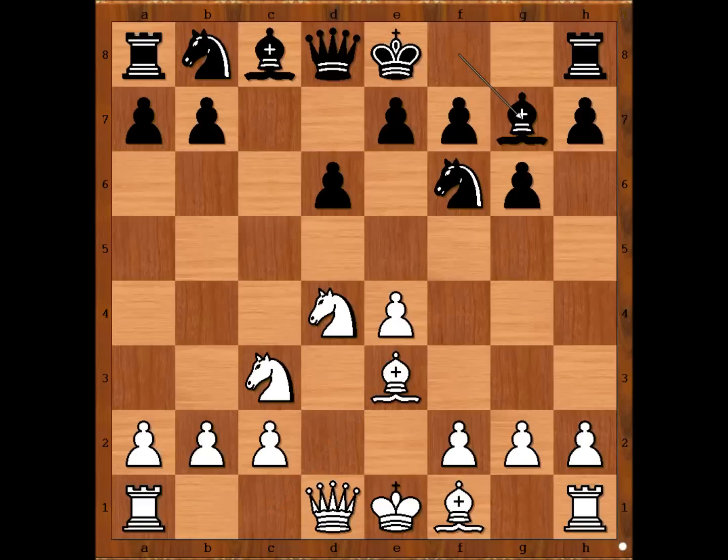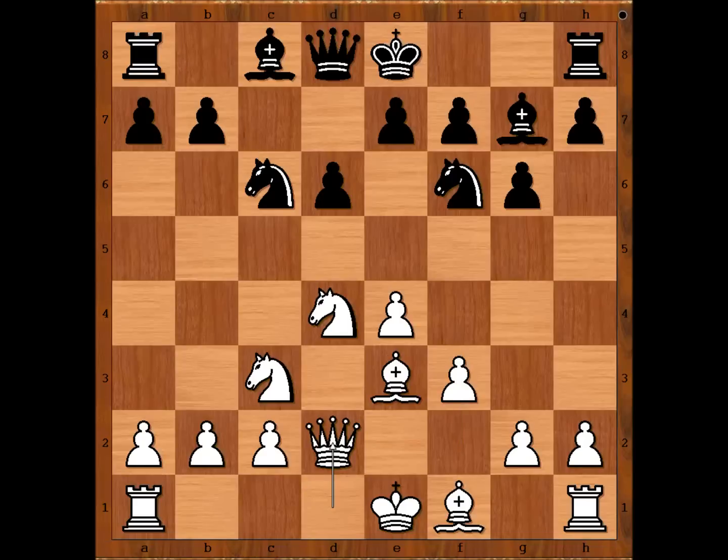Bishop to e3, bishop to g7, f3, going for the Yugoslav attack. Knight to c6, queen to d2, intending to castle queenside, to push the pawn, to exchange it for the pawn on g6, exchanging the dark square bishop and to checkmate. Black king on h7, after removing the defender of the pawn.